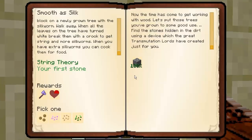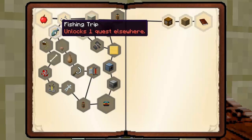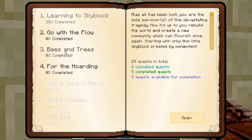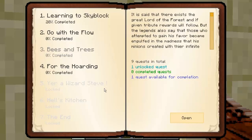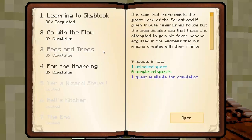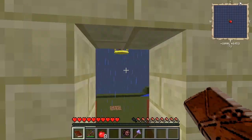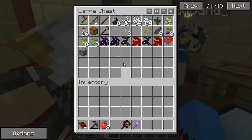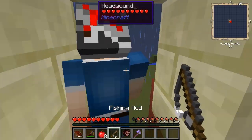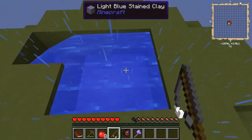Slap that cobblestone in there. So next on the quest book - we've got a choice of three now. We've got fishing trip, melting stone, or be resourceful. And we also unlocked bees and trees. I will do the fishing trip. Good luck with those fish.